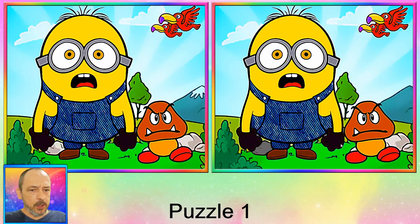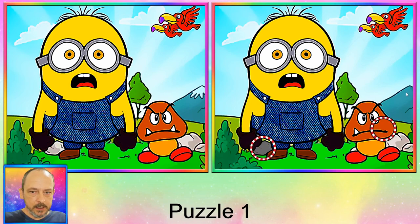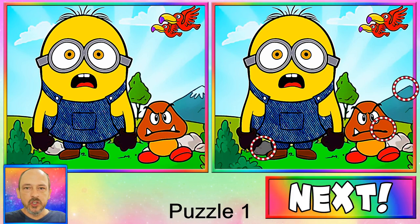Let me give you the answers for puzzle one. First off, we've got this rock in the background that has changed colors. This mushroom has lost a tooth on this side. And finally, the third difference is the mountain in the back — it's lost some snow.